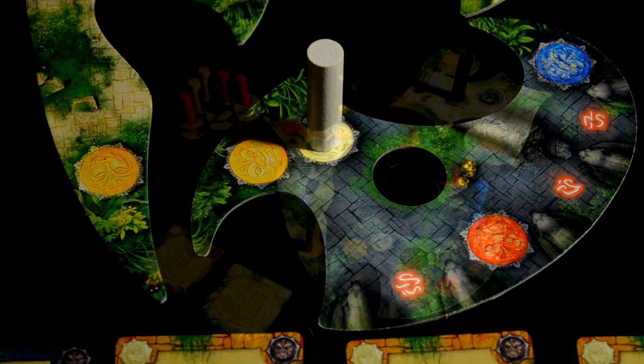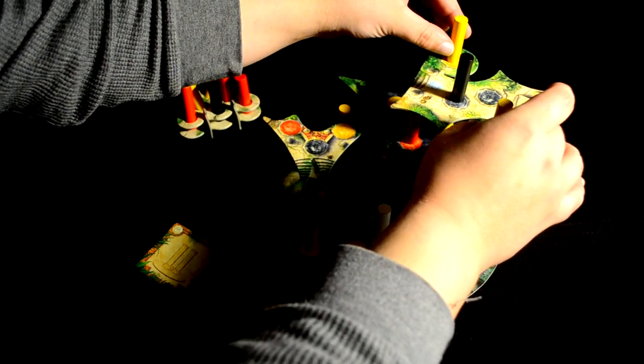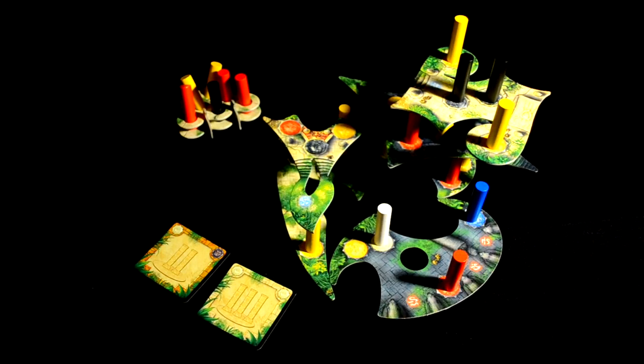These cards will ask you to place two or three columns on the same temple floor, like here or here. You must be able to place all of the columns on the same tile to complete this card. It can be on any floor, but as always, they must match their colored bases.